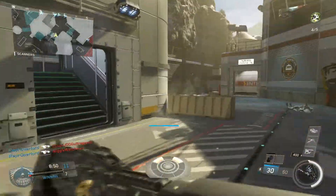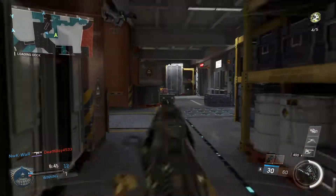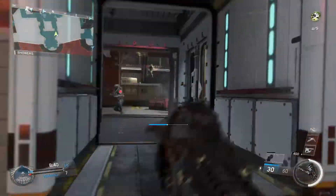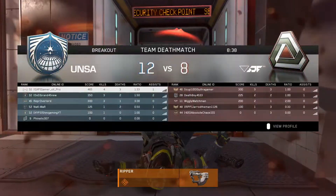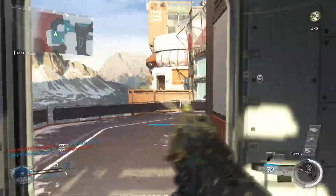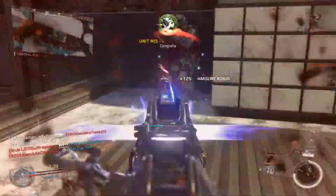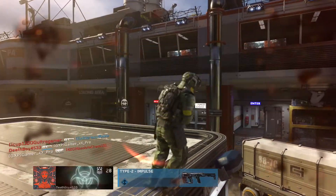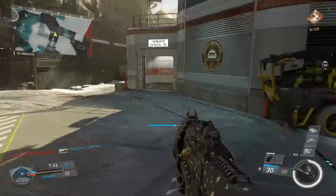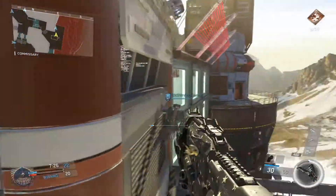So I forgot that I already did the intro for this video because I showed you what the attachments were that I put on this weapon. This is the first match I'm going to have, and on this map I usually just go around here and jump around. With the quick draw, this gun becomes super fast. It's already an SMG, so it's a faster, close-range type of weapon.